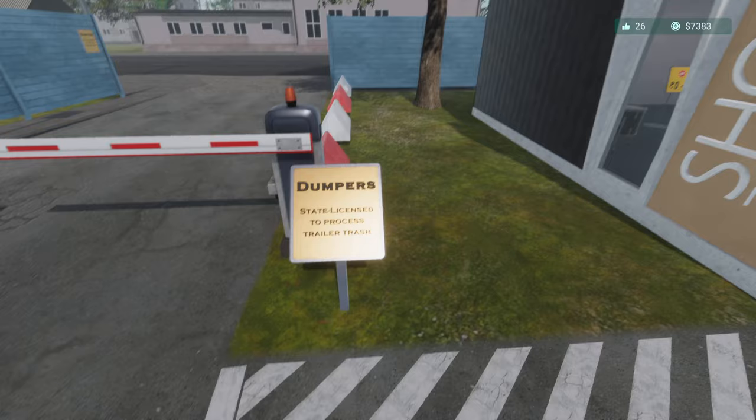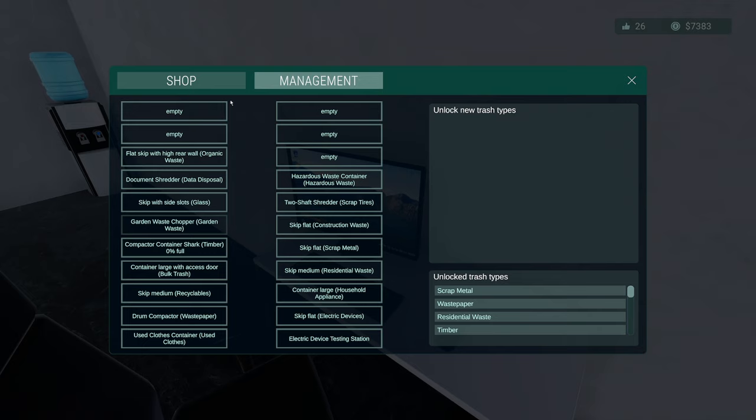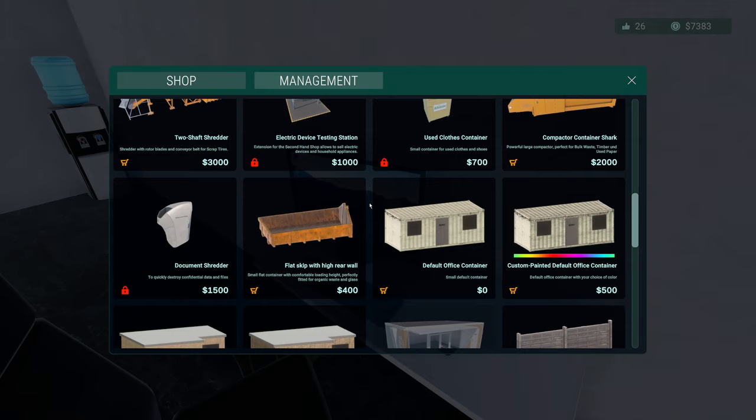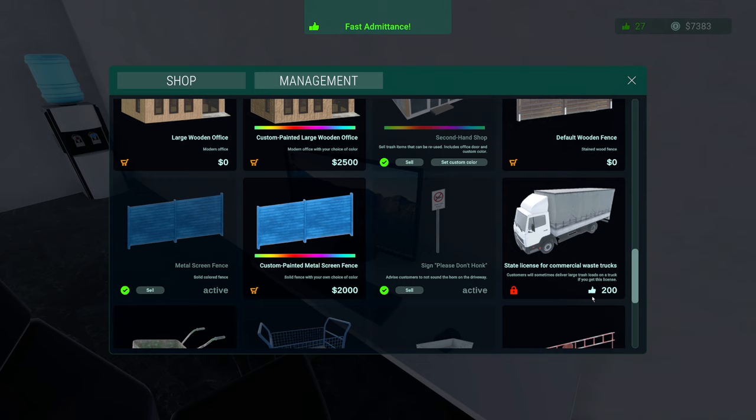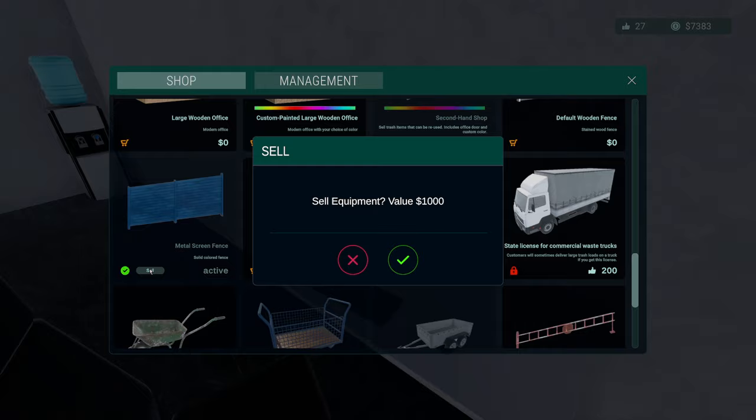Okay, here we are — god there's so much I can't wait to look at. We did put the sign down. Going in here, there's so much to do, lots of things we can add. There's the new license — you've got to have 200 thumbs up and we've only got 27.